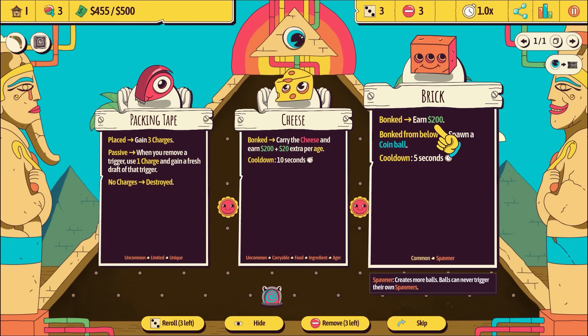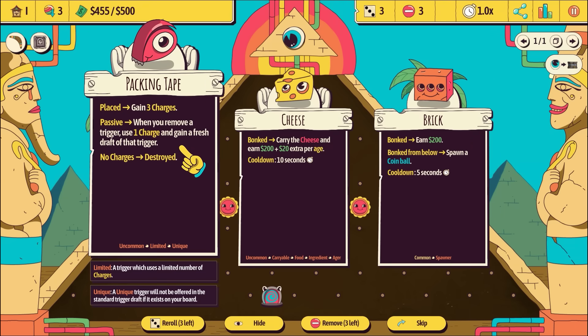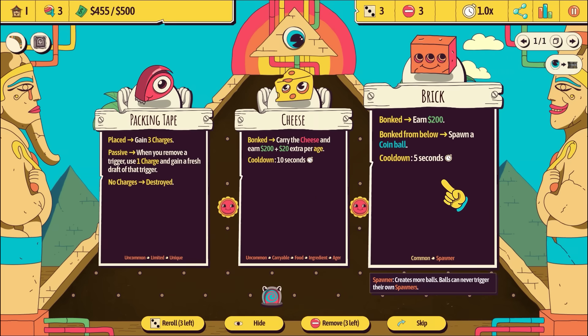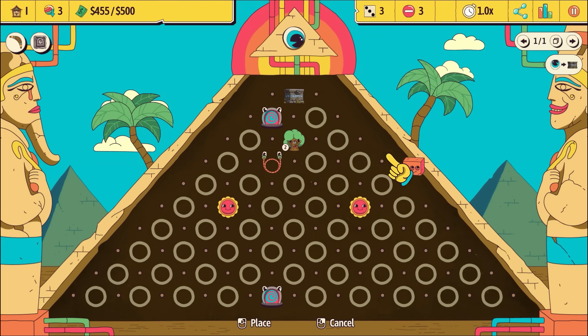Not the best run. We get 200 bucks if it's bonked from below - spawn a coin ball, gain some charges. Whenever you remove a trigger, use one charge and gain a fresh draft of that trigger. Bonked - you carry cheese, plus 20 bucks per age. Let's go with a brick because you spawn an extra ball.